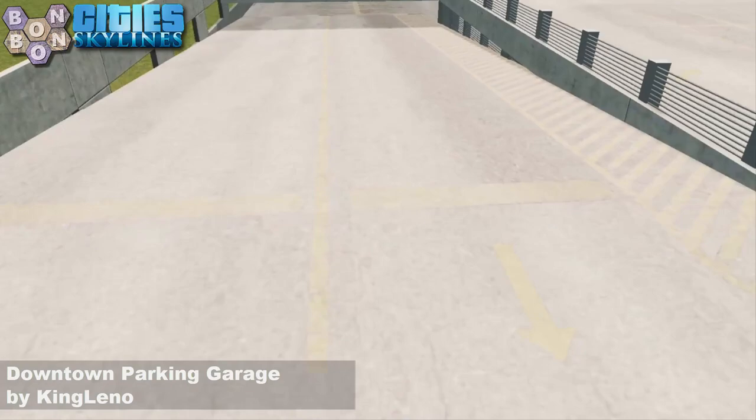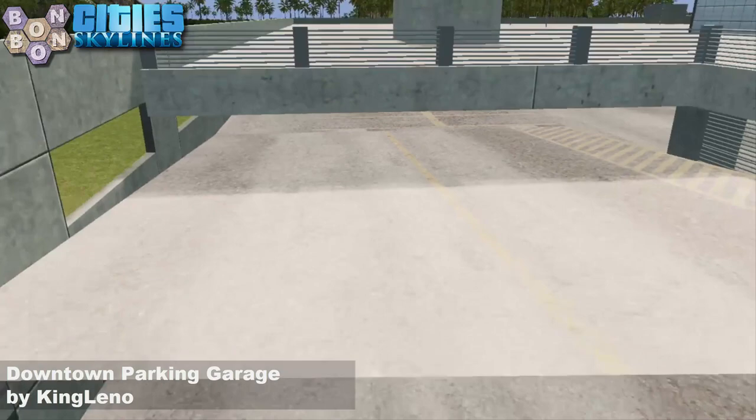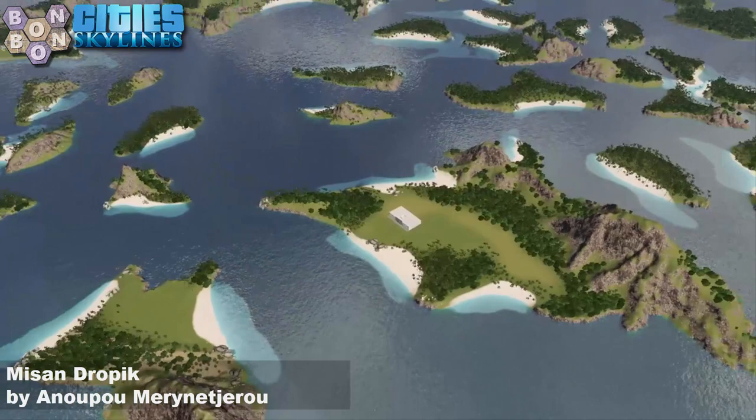Now I'm going to show you the glitch. If you were to drive down here — parking base — you can't drive down here because of the parking bays. You just go crunch into them. Downtown Parking Garage by King Leno. Freaking amazing, Leno. Freaking amazing. Keep it up. That is a must-have — if that isn't in everybody's subscription list, I don't know what is.